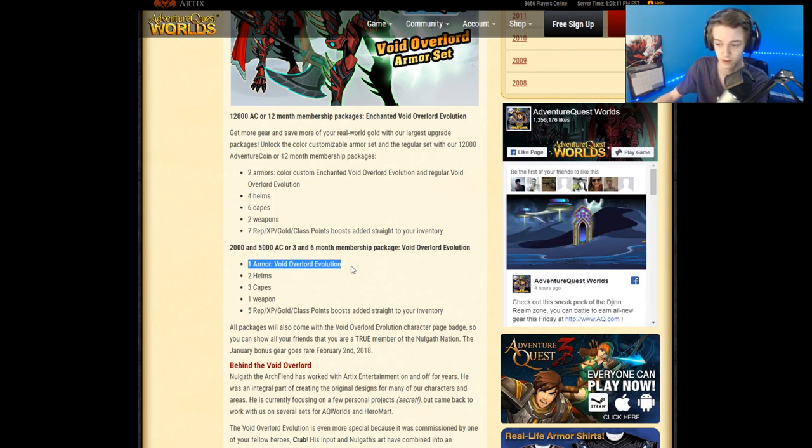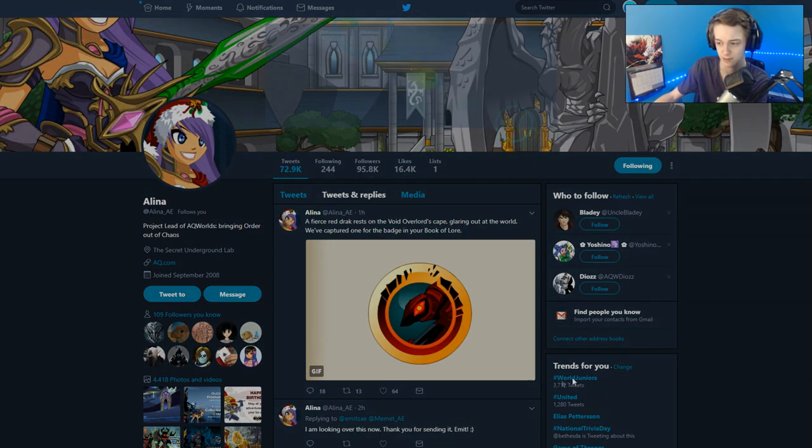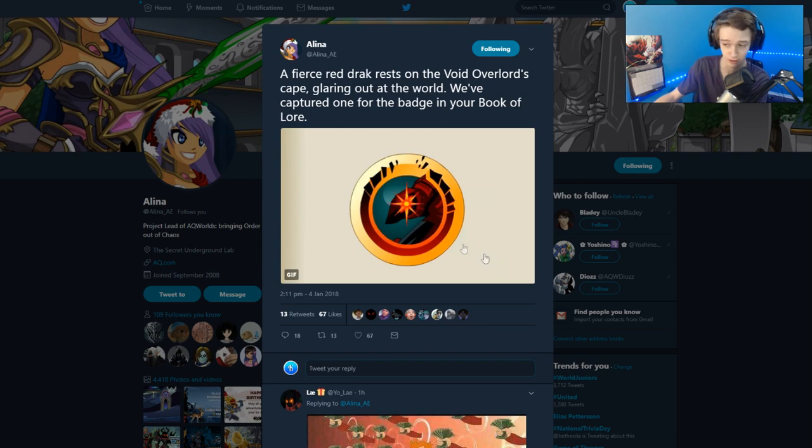With the lower tier you get one armor, two helmets, three capes, one weapon, and the XP bonuses. I'm pretty sure you get the badge too. Here's what the badge looks like — it's animated. I don't know if the GIF is going to play here; it doesn't seem to be wanting to play. There's a little shine on the eye right there.